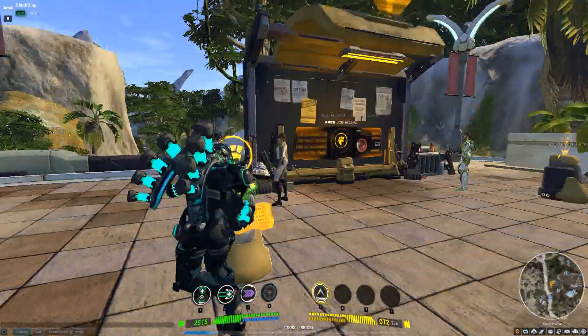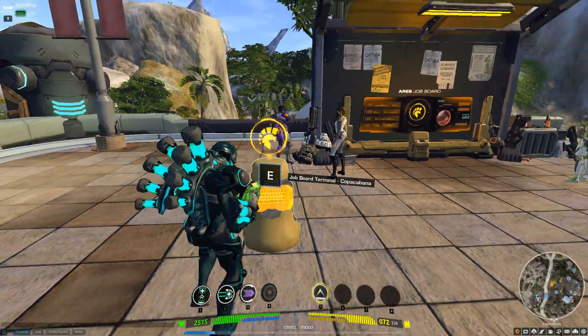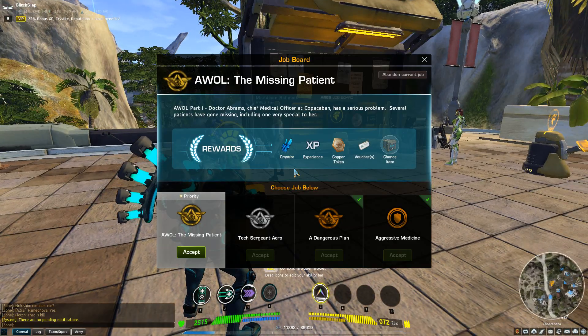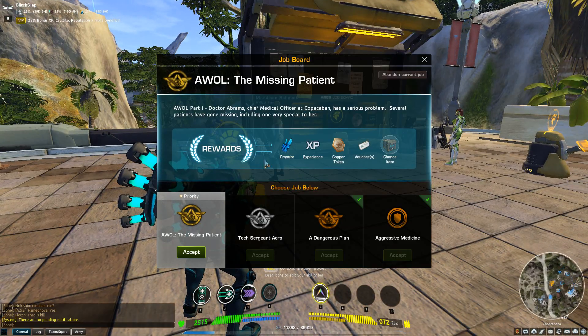When you first walk up to it, it may look a little intimidating, but no worries — it's pretty easy. You just press E to interact with it and it'll open up this interface, which shows you the four available jobs you can choose from. If it has a little checkmark, it means you've already done it. But all jobs are repeatable, and every time you do it, it'll be a little different — different monsters, different locations, stuff like that.